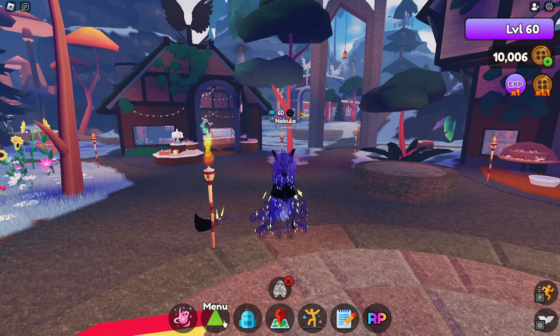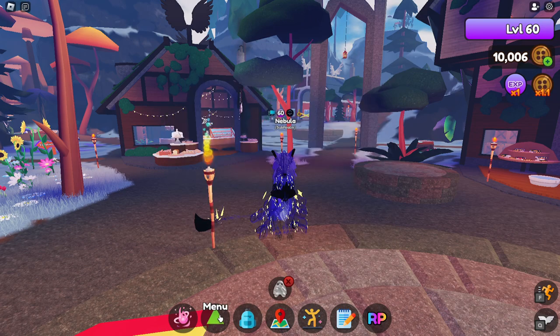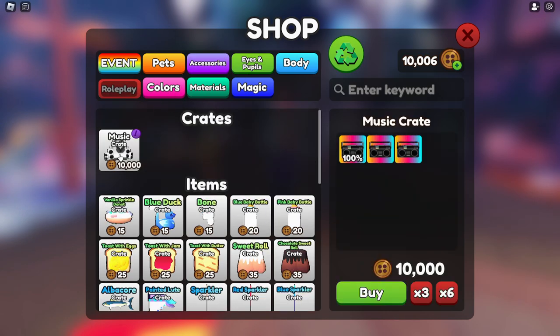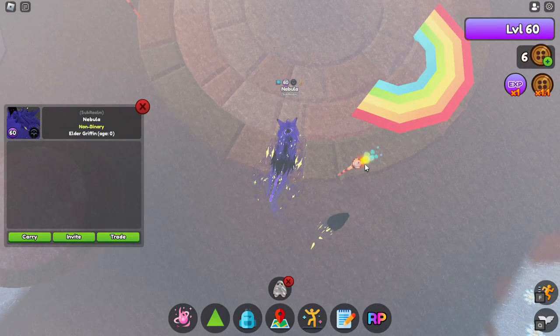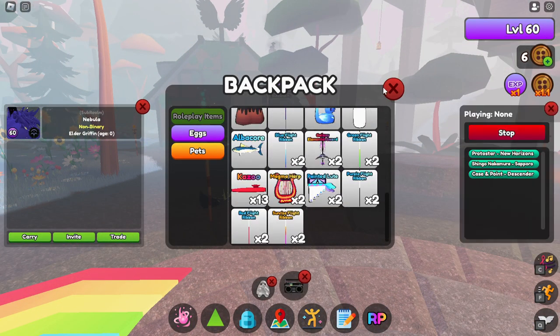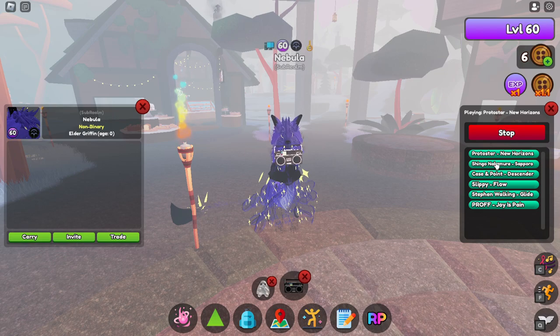The next thing they added is the music crate. It's under the role play section, and when you roll it you can get a chill radio, party radio, or a silly radio. I spun it and got a party radio, so let's see what it does. Going into the backpack — party radio — it's got a good few different options.